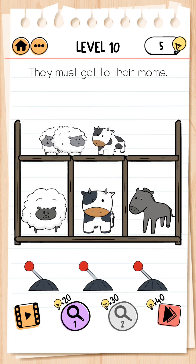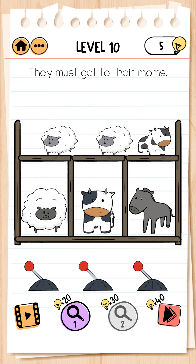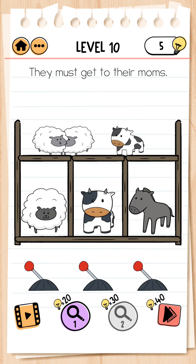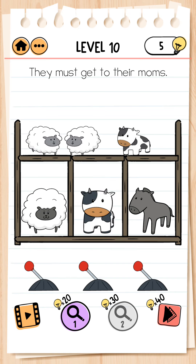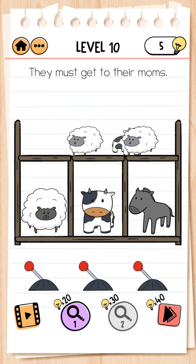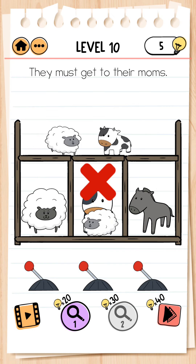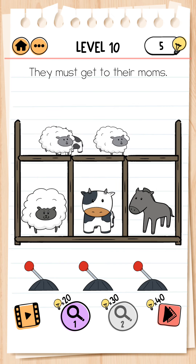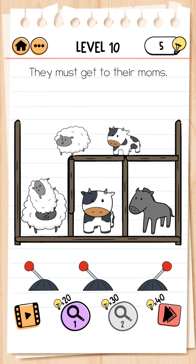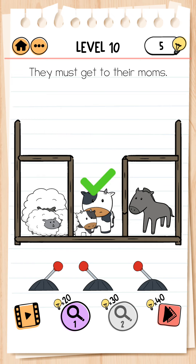We click now and it comes here. We click the third one, then open the first one, now we close it. We click on the first again, it opens, and level completed.